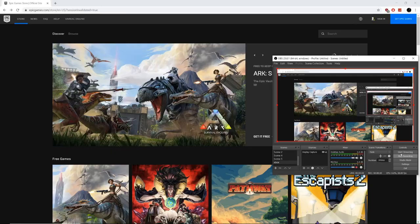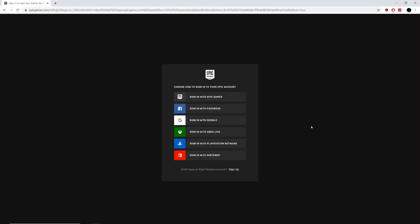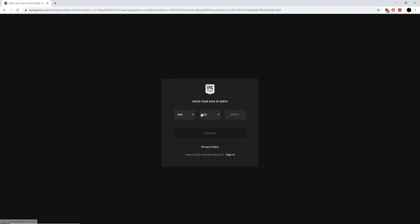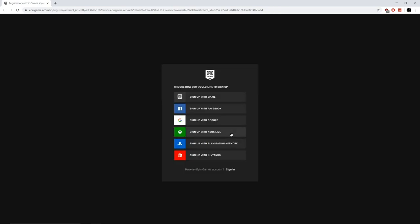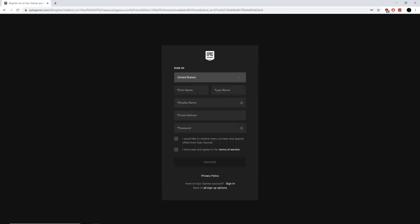To get the victory umbrella easily, you're going to go into bot lobbies. To do that, just create a new Fortnite account on Epic Games. You can do this on mobile, console, Xbox, PC — anything you're not going to be using your main account on. Create that account, then go onto your mobile device, log in with that account, and friend them on your main account.